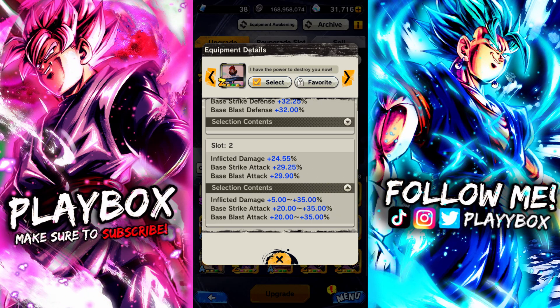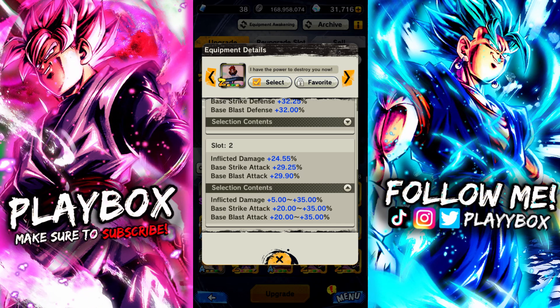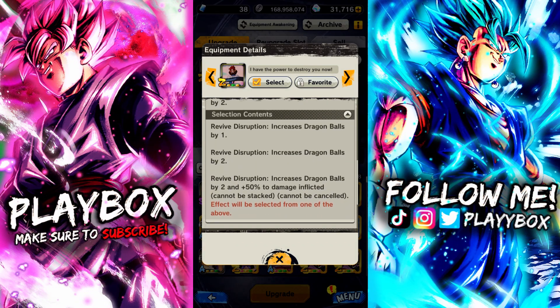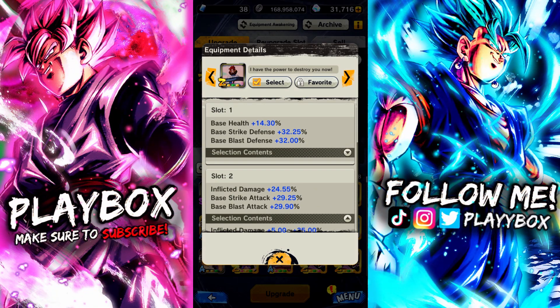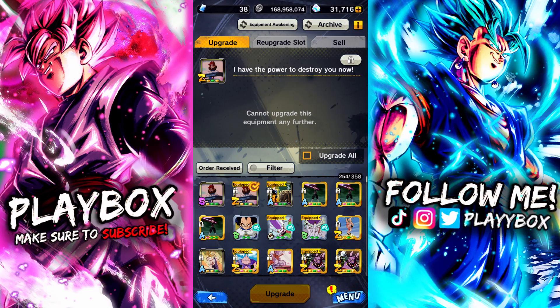It's fully maxed out here with a green slot, but the max potential goes up to 35% inflicted damage and I'm missing out on 10% of that. Plus we don't even have the full slot here — we're missing out on an extra 50% damage inflicted when you pop someone's revive. So this isn't going to be his absolute max potential, but it should be a pretty decent showing of this Gogeta.